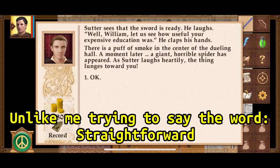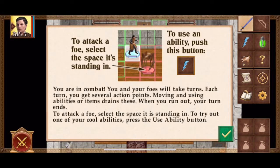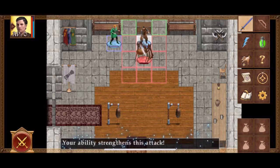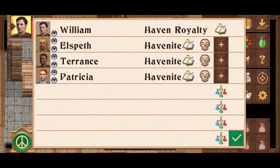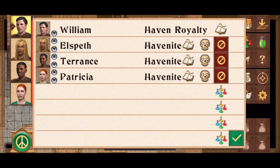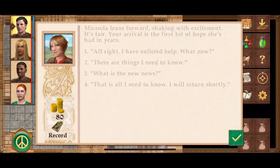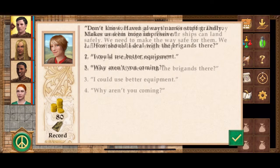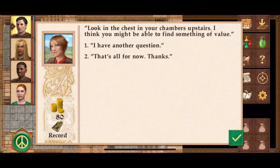As for the combat, it's turn-based, very old school — you can see it on the screen right now. You buff, debuff, attack with melee and ranged weapons. You also have magic casters and healers, if you want them, as you create your own party the way you want. You can respec your characters for free anytime at one of your forts. It's easy and fun to experiment without consequences.